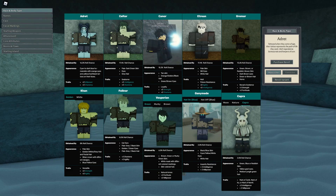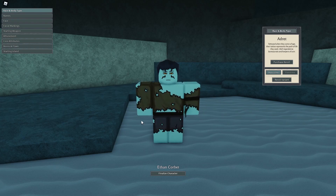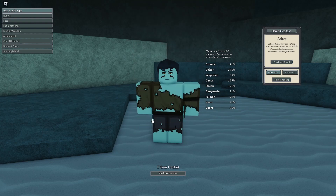First of all is race. There are 10 different races which all have different abilities, so pause the video if you want to read about them. For example, the Adret race gives you a stat point every time you level up that you can use — more on that later. No race is better than the other, but you can reroll race for 150 Robux if you would like to, though personally that is not recommended.